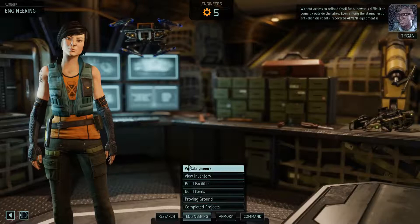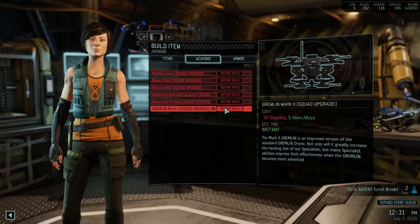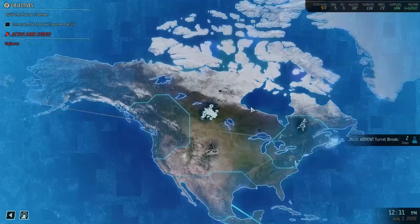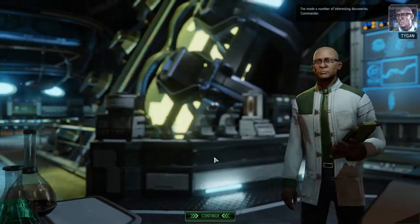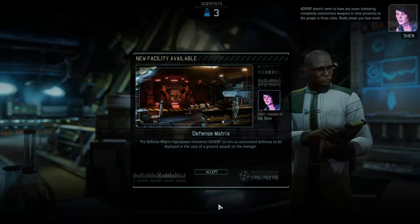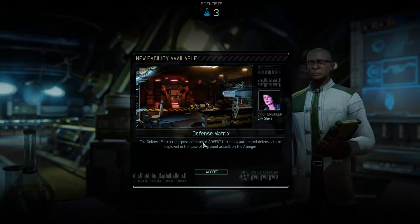In engineering we probably want to build the improved Gremlin — just anti-alien dissidents and recovered Advent equipment, 50 supplies, so close. The defense matrix repurposes recovered Advent turrets as automated defenses to be deployed in the case of a ground assault on the Avenger.